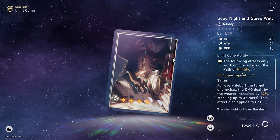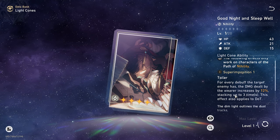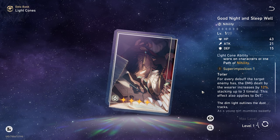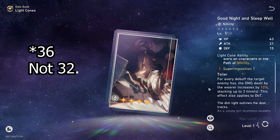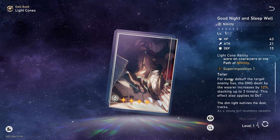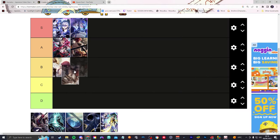Good Night and Sleep Well: for every debuff the target enemy has, damage dealt by the wearer increases by 12%, stacking up to three times. This effect also applies to DOT. This is pretty good because enemies will always have debuffs — they're going to hit number three with Silver Wolf's existence. So that's 36% free extra damage on Silver Wolf. Depending on how you've built her, it's a nice bonus but not exactly needed. We're going to put that into the B tier.